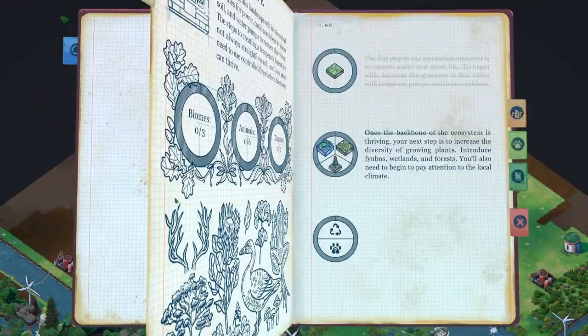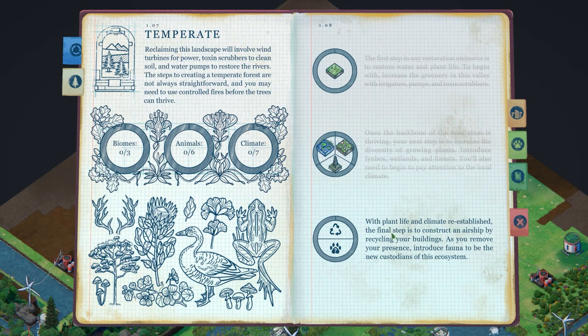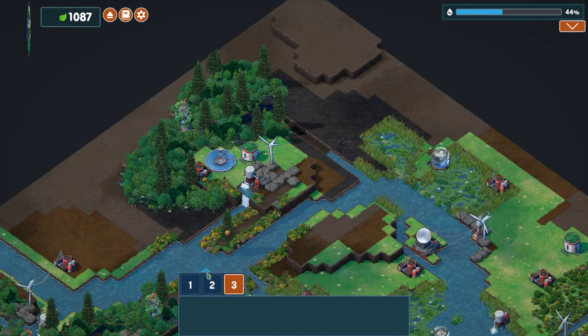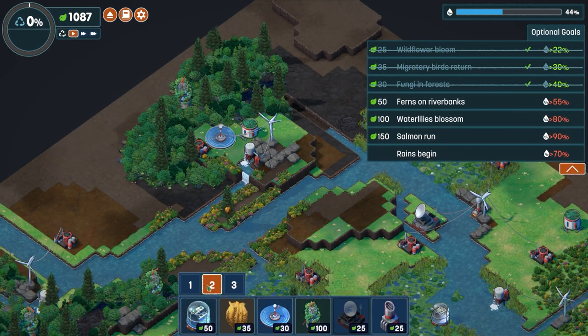The backbone of the ecosystem is now thriving. With plant life and climate re-established, the final step is to construct an airship by recycling your buildings — remove your presence and introduce fauna as the new custodians of the ecosystem. However, I do want to get more rain in first.